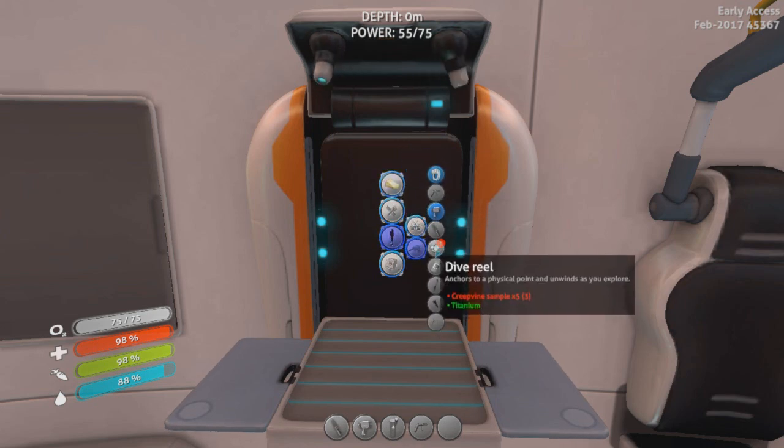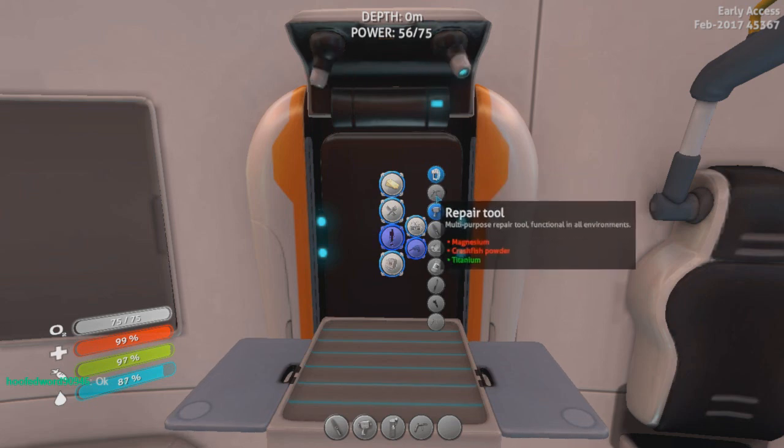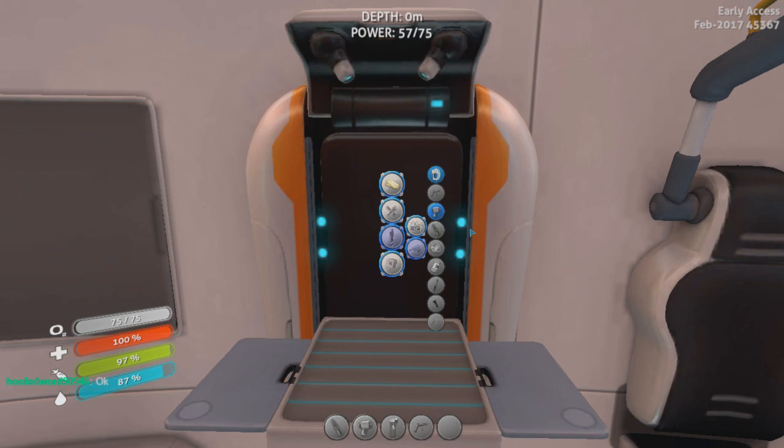First things first, though — a dive reel. Creepvine samples. Anchor to a physical point and unwinds as you explore. That would be useful for cave exploration. I can make a scanner. Should I make a scanner? I don't mind spoilers, but no story spoilers. I've seen a couple of these Let's Plays so some of this is already spoiled for me. But don't reveal anything about why the Aurora crashed or anything like that.